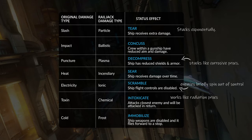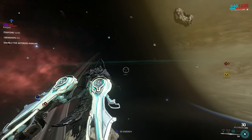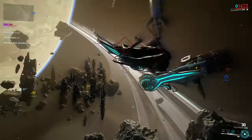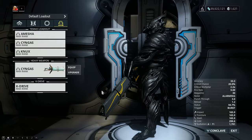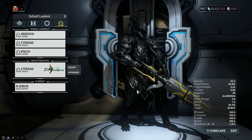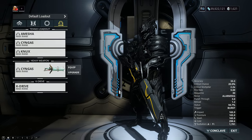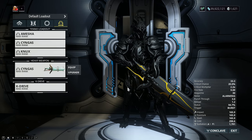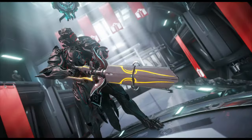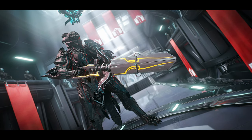Puncture or plasma works similarly to corrosive procs — it is basically the new corrosive out in space, which is why it may be a good idea to prioritize puncture in your arcgun builds. Generally, you want to go for status chance over crit chance. Even a 10% crit chance doesn't really matter if you've got some nice fire rate to go along with excellent status. The Chungus is the best one for the job.